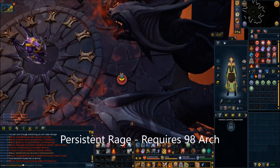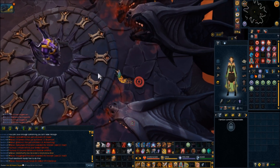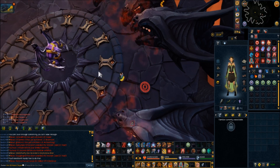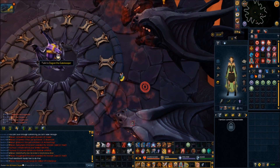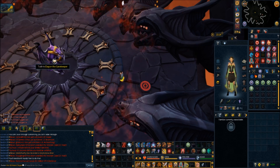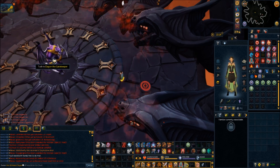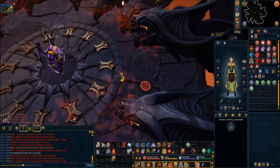For Persistent Rage: you need two Hellfire Qatar artifacts, which require 90 Archaeology, and you need to complete the entire Mysteries of the Infernal Source. Go down to the bottom, talk to the demon there, and give them the artifacts. He'll give you the Rings of Roselli — I probably butchered that pronunciation. Take those back to the Monolith to unlock the Persistent Rage relic.